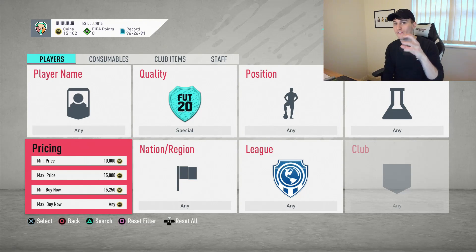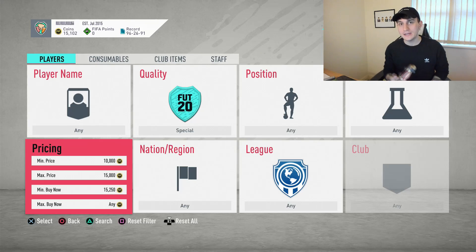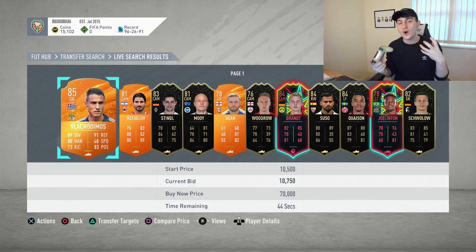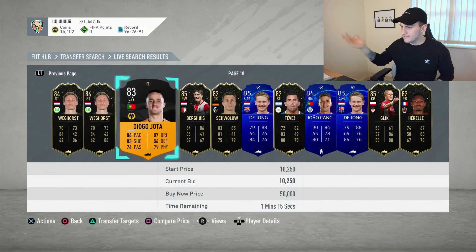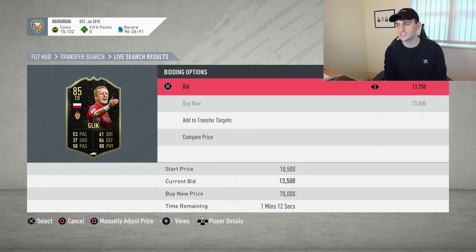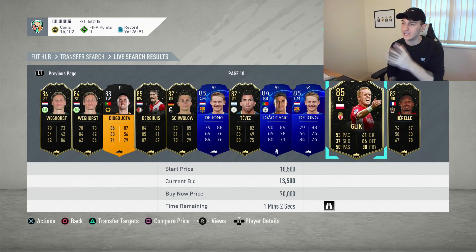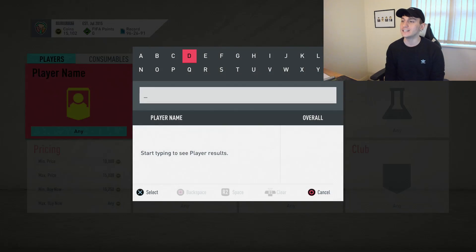What we're going to do is a very quick method — I'm going to try and slow it down as much as I can so I can explain it as best I can. What we're going to be doing is searching up and finding players who have a bid on them who look like they could be going for a decent amount of coins. I've gone a bit further along the pages and as you can see there are a couple of different cards on the market, and a couple of cards who have got bids on them. We found this Glick right here.